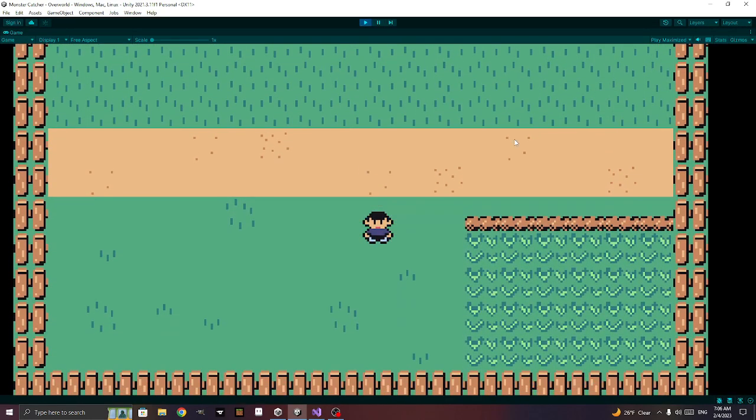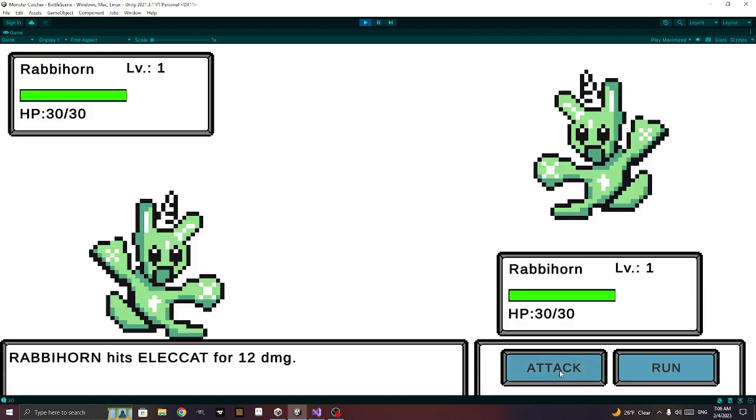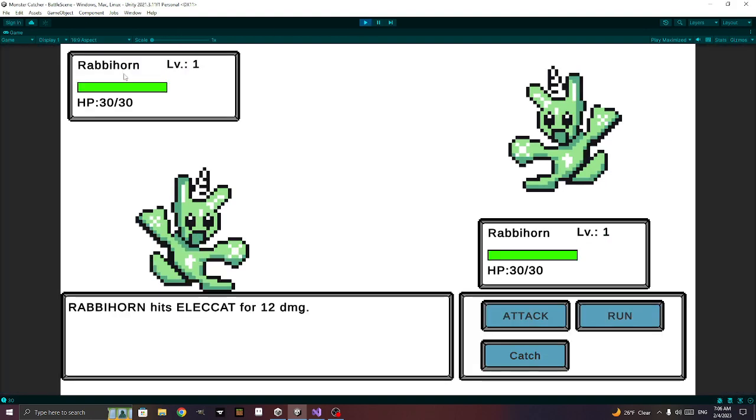Let's test it out. We're going to attack and then try to catch. It says 'we missed catching' — if I pause it, our percent was zero because we haven't damaged it yet.